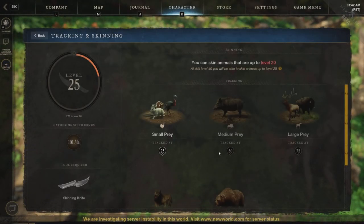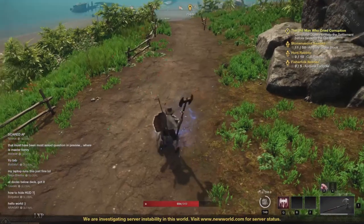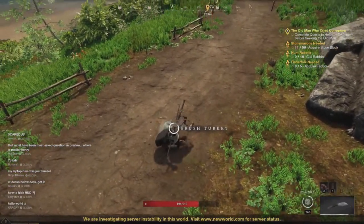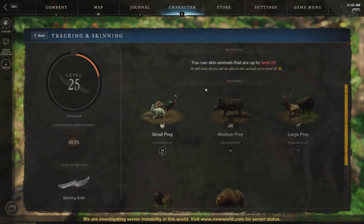If you go under Weapon Mastery right here, at level 25 of your skinning, you'll be able to hunt small prey — they'll pop up on your screen. Rabbits, turkeys, anything that is small prey will pop up on your map.